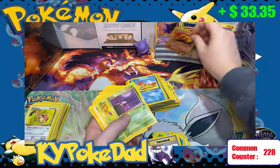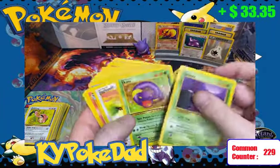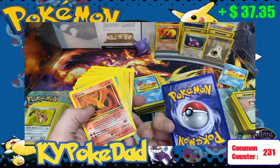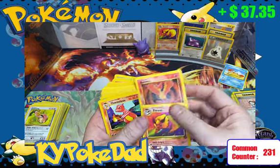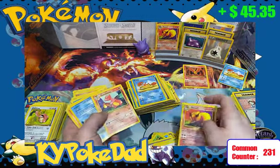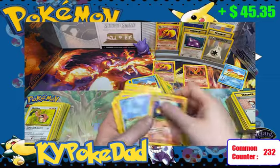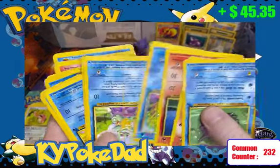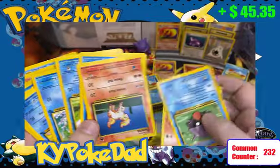Flareon from Jungle — that non-holo is worth $4, so we're going to set it up on the hit holder. Grimer, Arbok, Jigglypuff. Another Flareon — so another $4. And Moltres to go along with it — that's an $8 card in this condition. Setting these off to the side, we're ending up with Charmeleon, Shellder, Growlithe, Ponyta, Seaking, Squirtle.